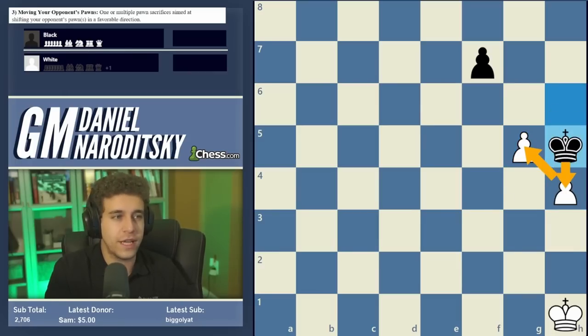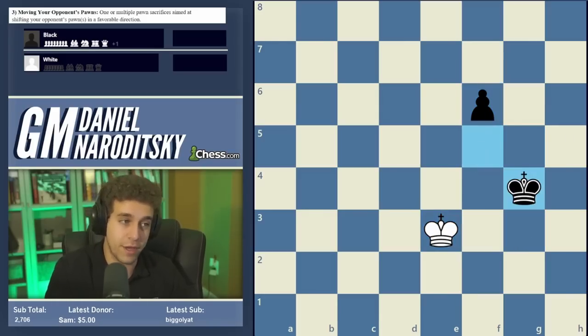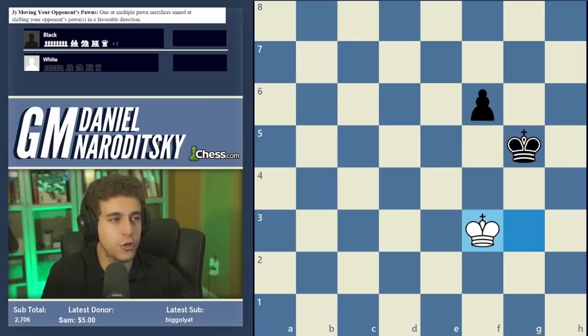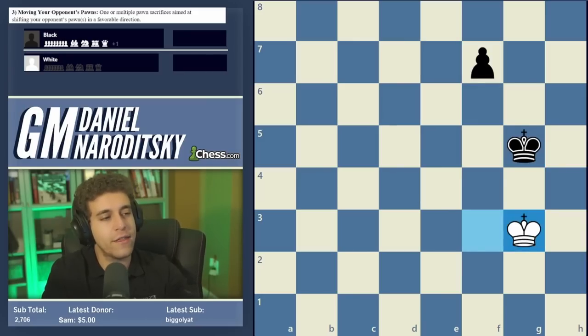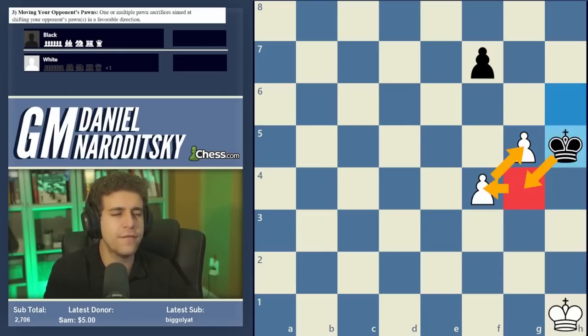So the correct first move is h takes g5. Taking with f takes g5 loses after king h5 — black eliminates both pawns. This is a worst case scenario: 'I get the opposition, it's a draw' — no, it's not, because black has the waiting move f6. What we'd like is a position where black's pawn is somehow already on f5, but black won't push it there voluntarily. We have to make him do it. That's where this concept comes in.